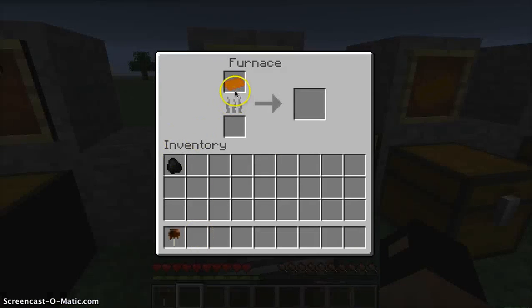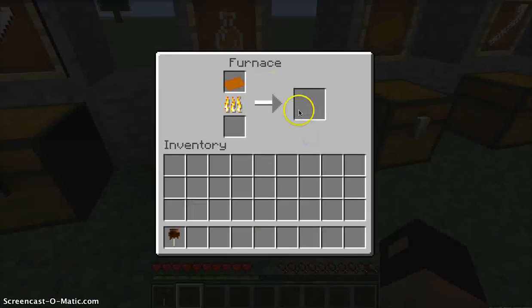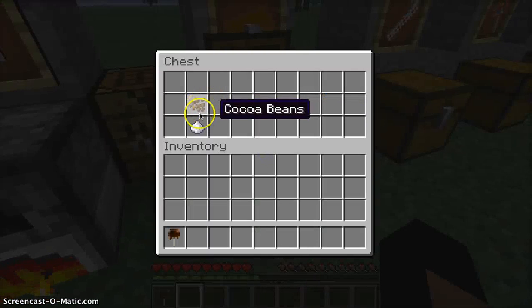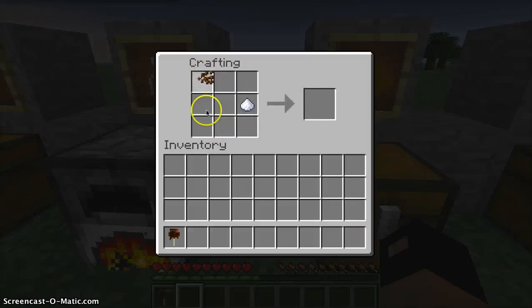Now to make your melted caramel, you're going to take a stick of caramel, place that in the furnace, and start smelting it. Three should be done in a second — and there you get your melted caramel. To make the stick of caramel, take cocoa beans and sugar. I made a shapeless recipe, so you can just place it in any way you want.